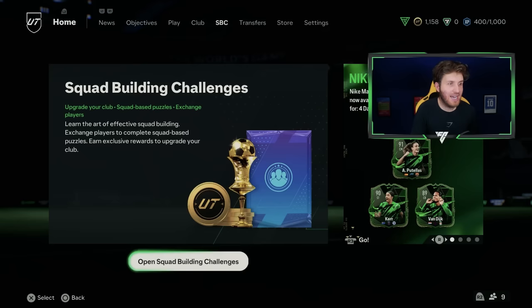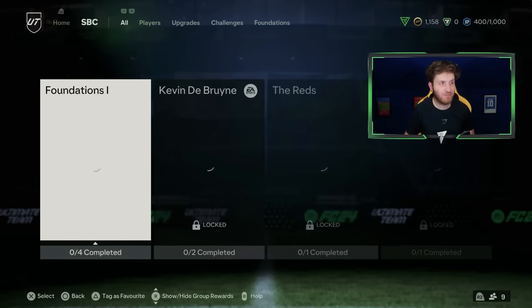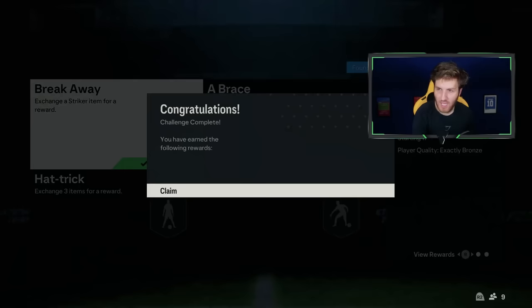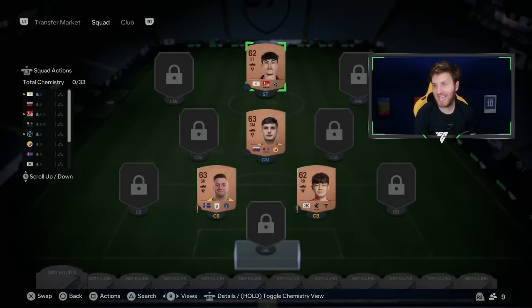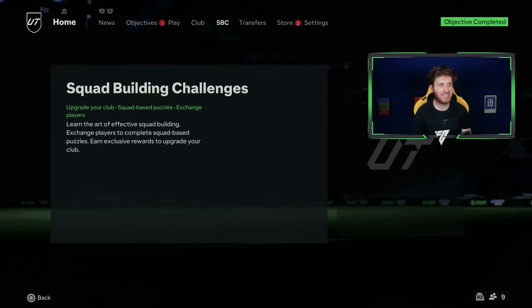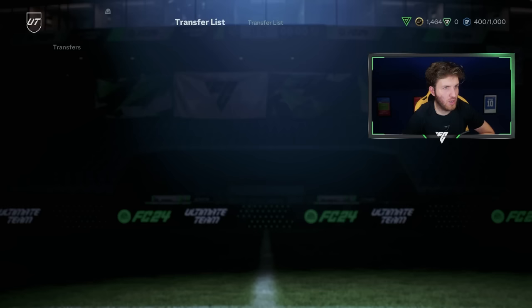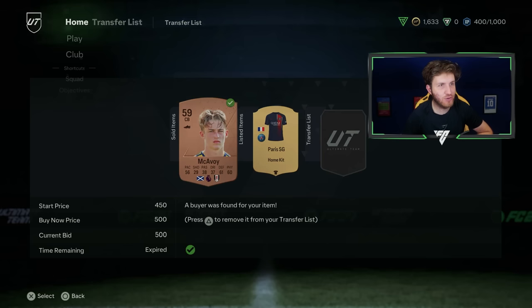I need to start SBCs - a massive part of any Road to Glory. We need to unlock this, then we can actually start grinding the 100K packs. I'll get these SBCs done really quickly - then I've unlocked every single SBC in the game. And there you go - I can now complete every SBC in FC24. I've got foundations completed and I'm about to have my first potential players who will start in my Ultimate Team. We just made profit again on McAvoy, so nearly at 2,000 coins - just some trading on FIFA, so easy.